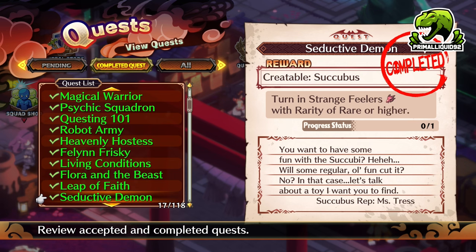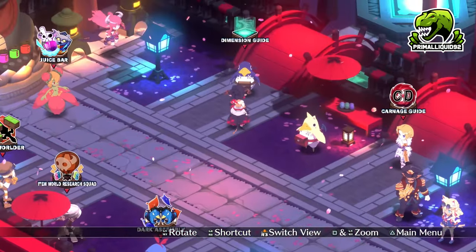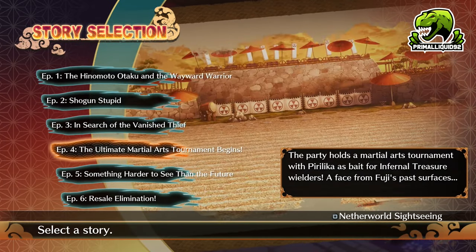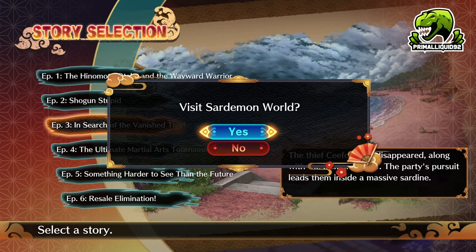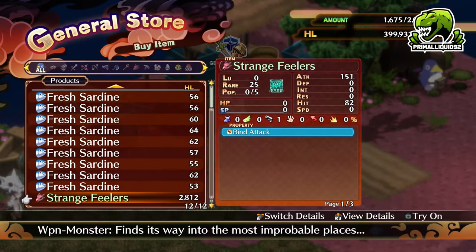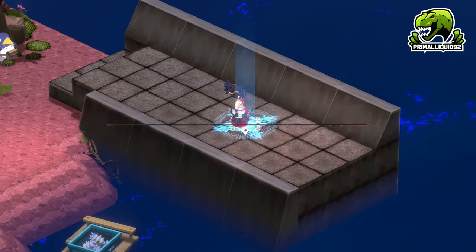Then we have the Succubus, which requires turning in Strange Feelers with a rarity of Rare or higher. There are a couple of ways you can get this and they both involve Neverworld Sightseeing. Go to the Dimension Guide, highlight a stage, go to Episode 3, and press Square to visit and walk around the area. In this area there's going to be a general store, and you can buy the Strange Feelers at the correct rarity from there — making it super easy to get.